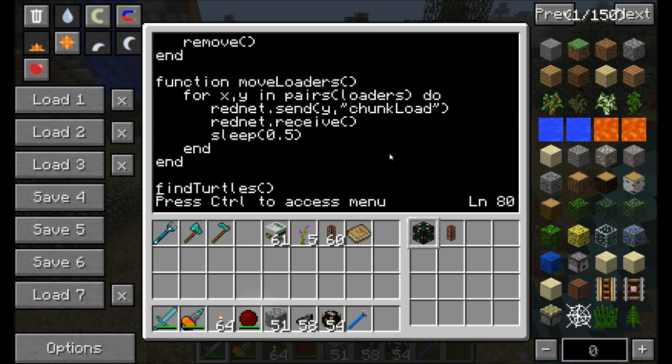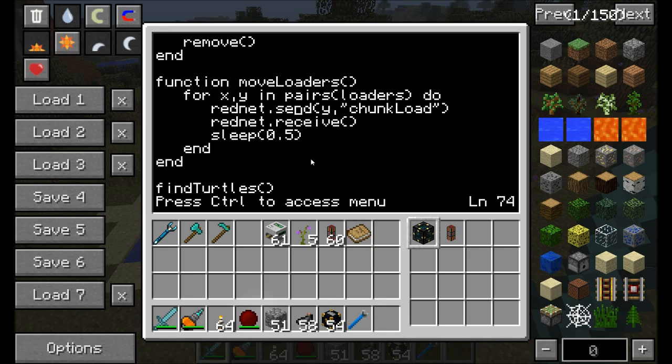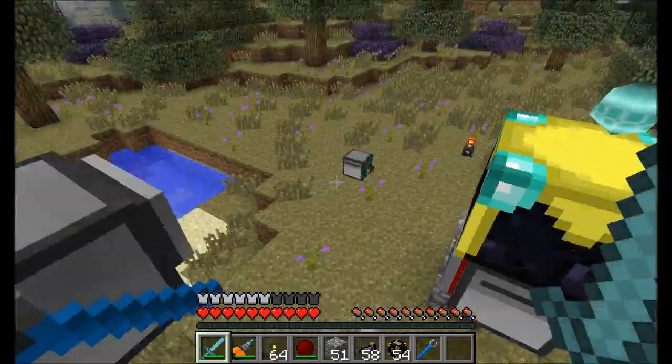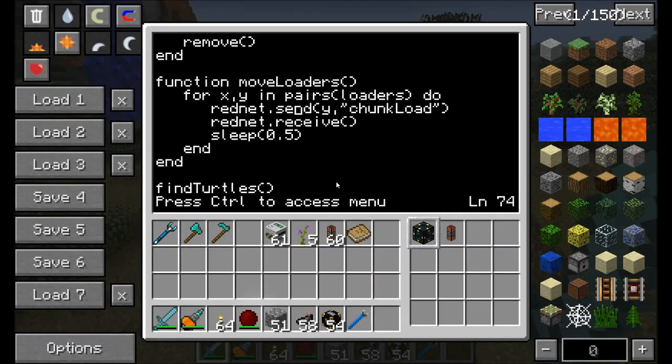Move loaders is pretty much the same thing. For all the computers listed in the loaders array, it sends the message chunkload. Then rednet receive waits for them to come back and respond, and sleeps for about half a second. Then it sends to the next one. So it says: hey you, chunkload — waits half a second after receiving 'done' — then goes to the next one and tells it to run chunkload.